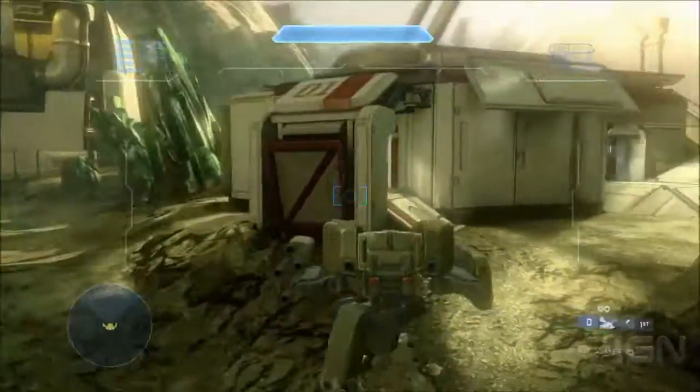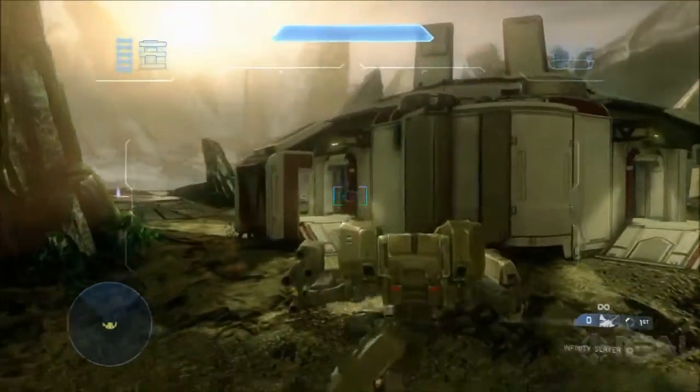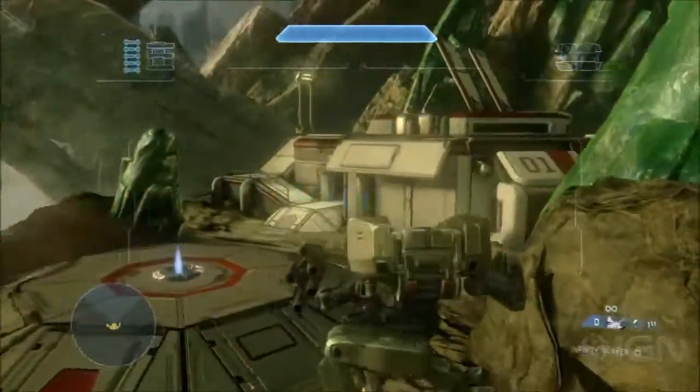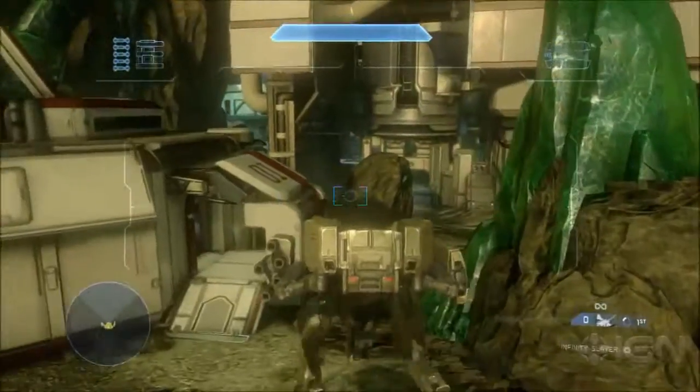In addition, we have these smaller outer pubs on the outer edge of the map, which gives you plenty of opportunities to have various locations to go to — for King of the Hill, for Dominion.